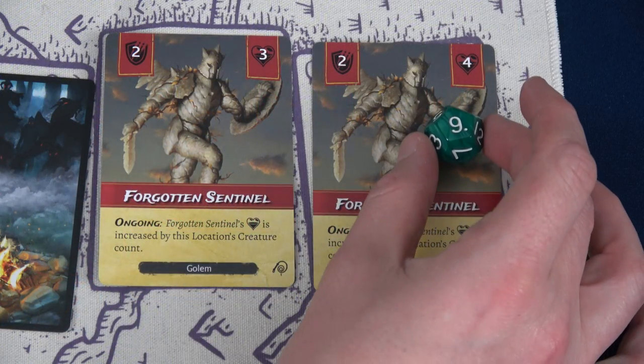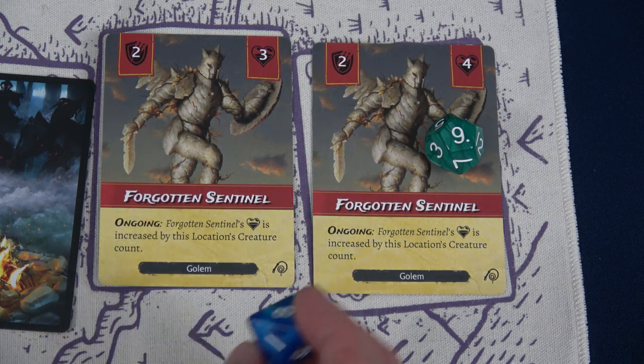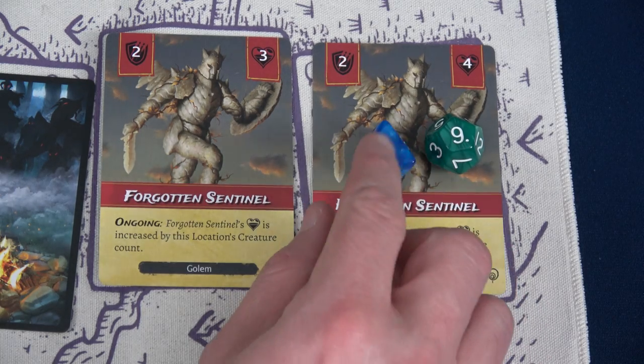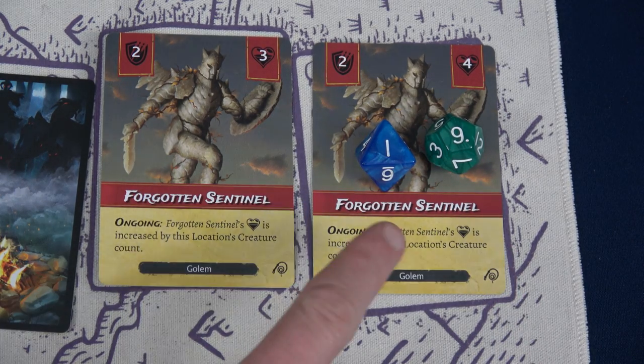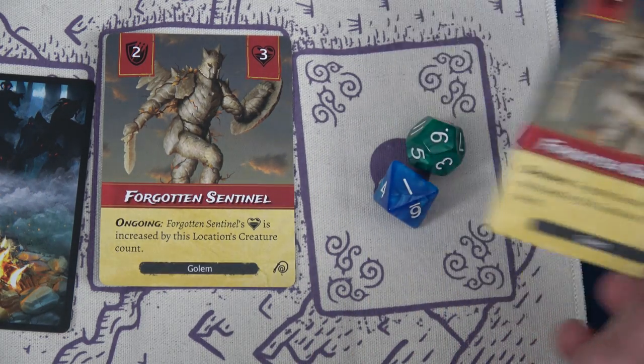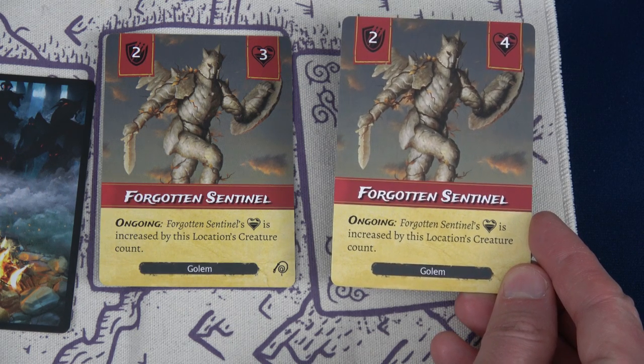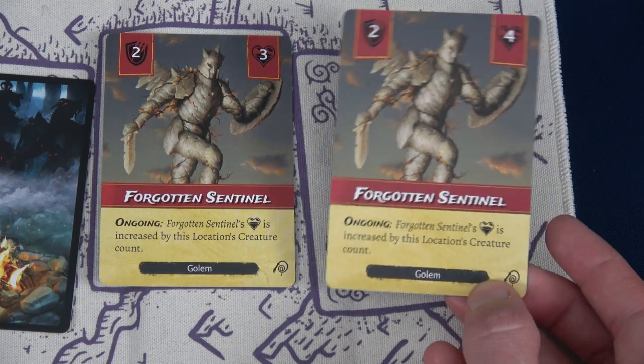The Barbarian uses the 12 die to deal 12 direct damage to the first Forgotten Sentinel, then the Bounty Hunter deals enough to finish it — six plus four is 10, taking it out. Since the Bounty Hunter used direct damage to defeat it, we can take the Forgotten Sentinel as a trophy. And that is what we're going to do — we have a golem trophy.